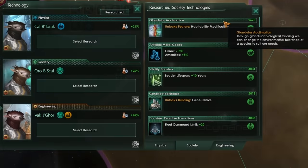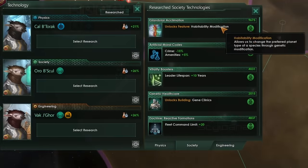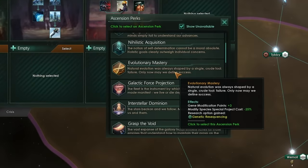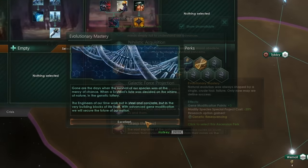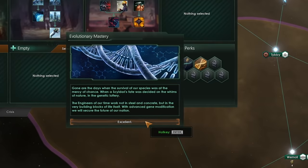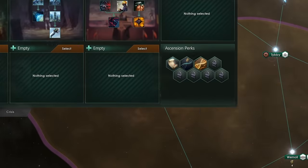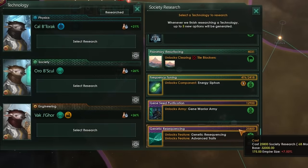Once you've researched the glandular acclimation technology, which allows you to modify the habitability preference of your pops, and completed a third tradition tree, you'll then be able to take evolutionary mastery. This is almost the last step of genetic ascension — you are on the very cusp of unlocking the potential of all of your pops. You'll now have at least plus seven gene modification points, as well as a 25% reduction to the modify species special project cost.